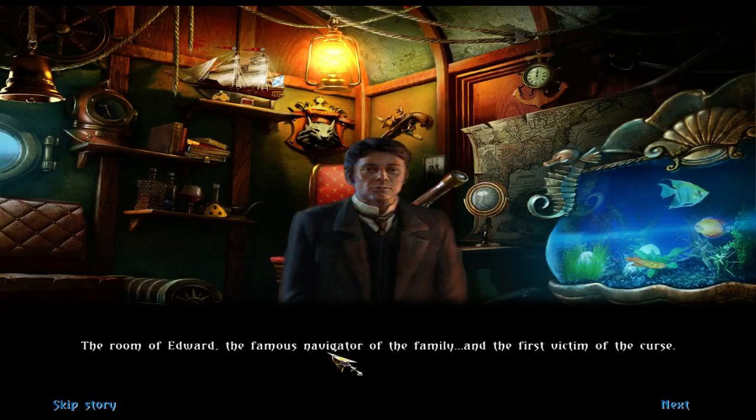Another room — the room of Edward, the famous navigator of the family, and the first victim of the curse. Oh, it's getting really dark in here. I might have to turn the light on. Just gonna go turn on the light. Alright, back to the game. It's nighttime and it's like pitch black in my room.